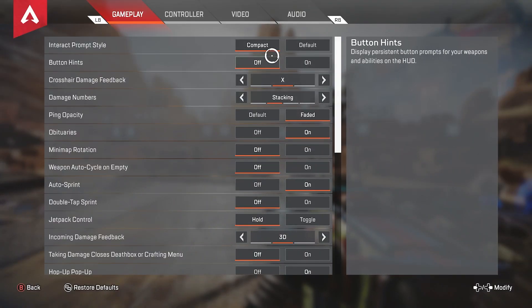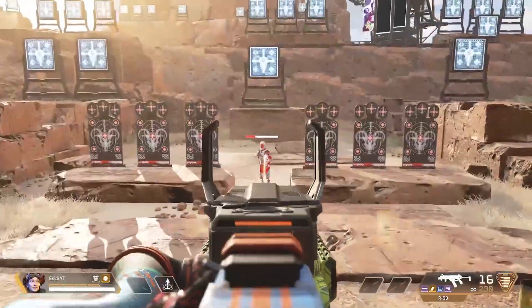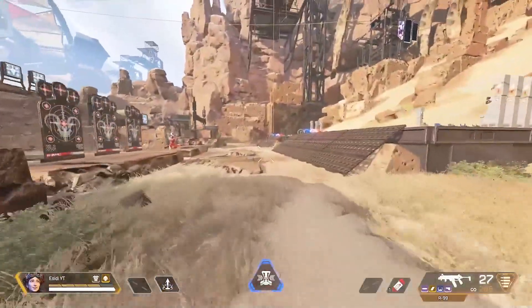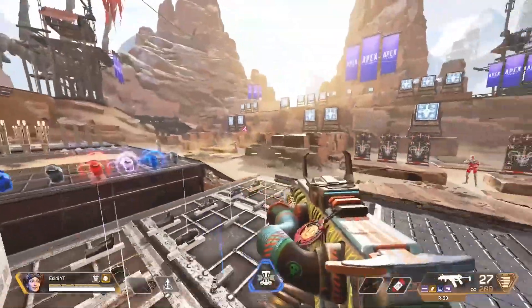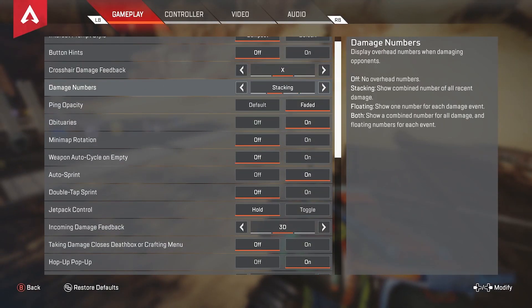Starting off in gameplay: interact prompt style, I have that on compact. Button enhance, I usually have this off. Crosshair damage feedback, I have this on X. A lot of people like to have this off so it's less clutter on your screen — you don't get those little indicators. If you have it on X you do get those indicators. The reason I recommend having it on X is so if I use a grenade or a different ability and I'm hitting an enemy while I'm not actually looking at them, I can still tell that I'm doing damage. Damage numbers, I have this on stacking — it's a good middle ground between having it off and having it on both, which is just too much information and clutter.